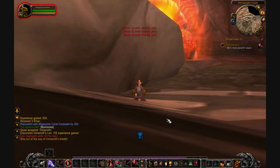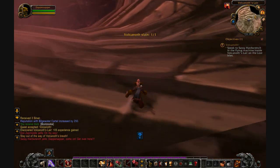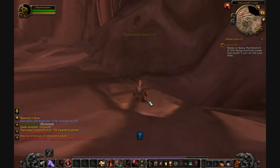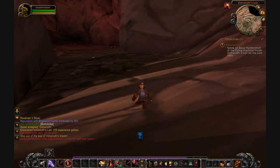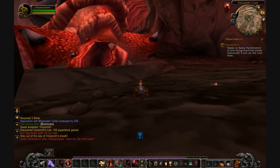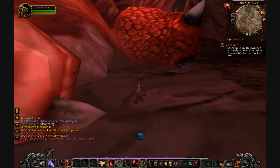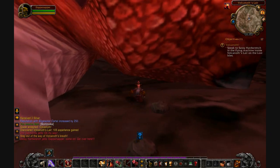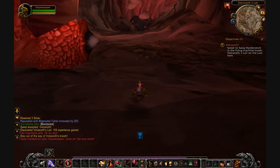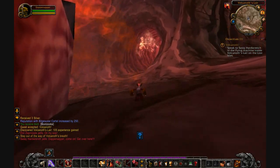Die, Vulcanoth. There we go. Looks like it phased — what's going on? Uh-oh, looks like this whole place is collapsing. Maybe he was a god. Giant dead turtle there. Speak to Sassy in the flying machine. All right, where's Sassy? There's no way going back.